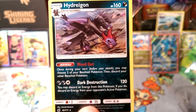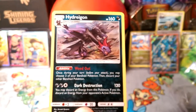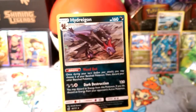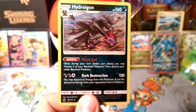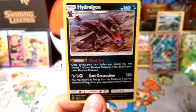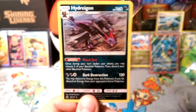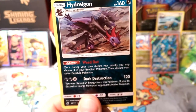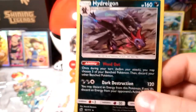Now let's go over Hydreigon. Hydreigon does Weed Out — once during your turn before your attack, you may choose three of your Bench Pokémon and discard your other Bench Pokémon, so you can discard two Bench Pokémon per turn. In the theme deck format that sounds weird, but in the TCG this might actually be decent because you can play around a disruption deck — like getting rid of Marshadow from Shining Legends or discarding your Lele so they're not bait for Guzzlord, things like that. That's what makes Hydreigon kind of interesting.